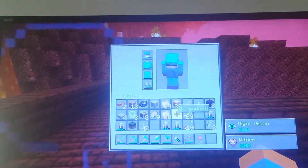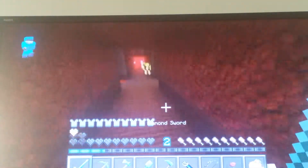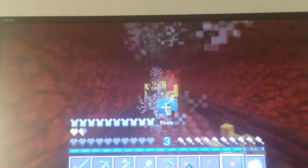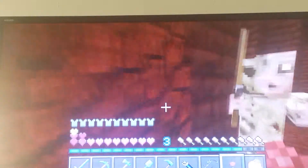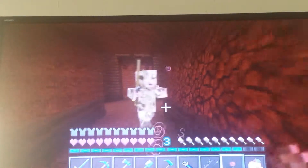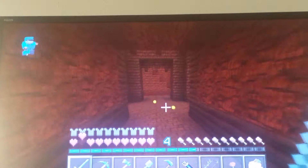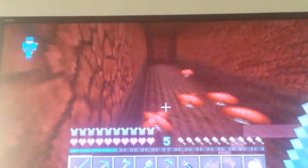Do I have any more enchanted golden apples on me? Oh yes, I have 28. I'm dying — I'm going to use my sword now. Skeletons! This is horrible, I have the wither effect on me. Now I can use my rose. I'm just going to have to keep eating golden apples. Time to use my sword — I'll take both of you out.